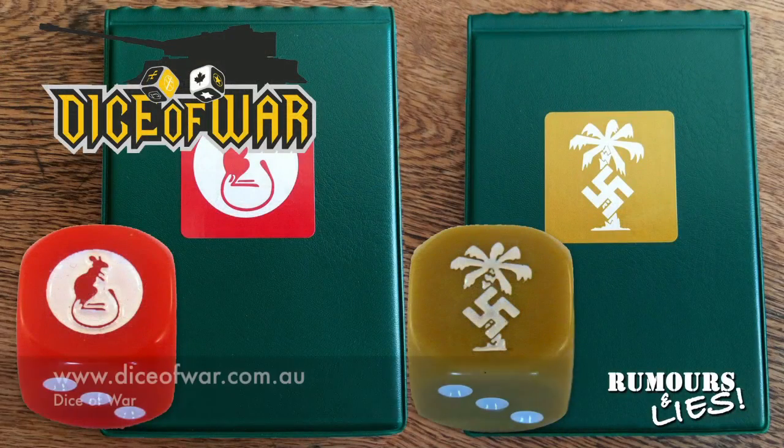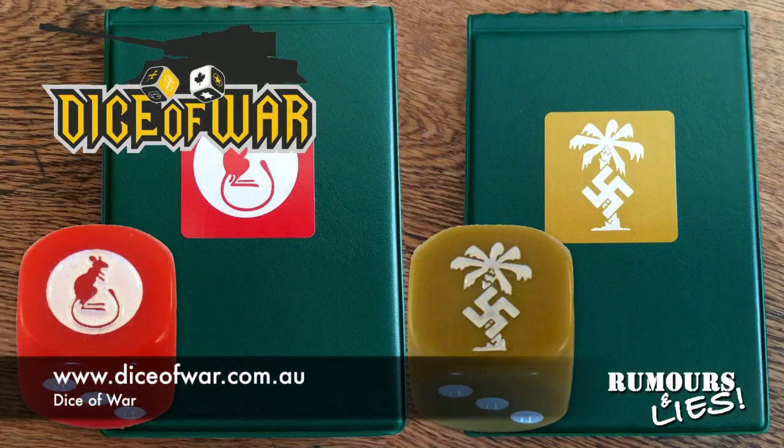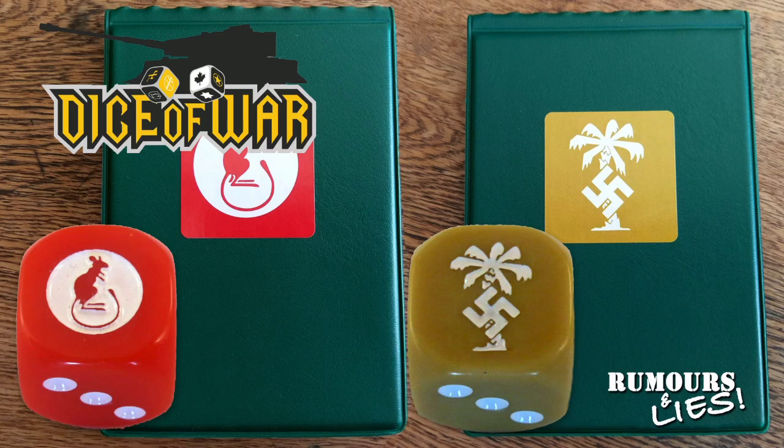Both Flames of War and Team Yankee players might want to visit Dice of War. This Australian company has released DAK and Desert Rats compatible dice, available on their own or with a matching dice tin, complementing new card wallets for storing unit cards — available in 20-sleeve or jumbo 40-sleeve sizes. Dice tins and wallets are also available for modern forces for Team Yankee.